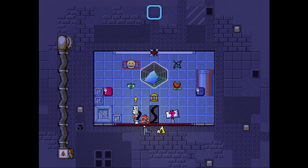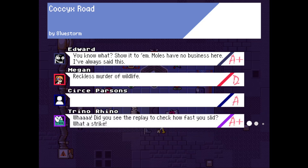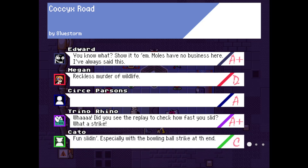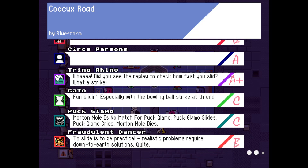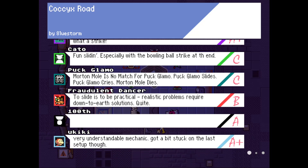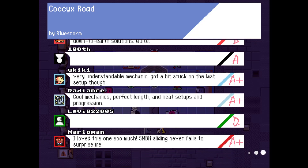This is still a well understood mechanic — it's a good demonstration of it. Show it to them. Moles have no business here, I've always said this. Reckless murder of wildlife. Did you see the replay? Check how fast it slid? What a strike! Fun slide, especially the bowling ball strike at the end. Morton Mole is no match for Puck Glamo. Puck Glamo slides. Puck Glamo cries. Morton Mole dies. To slide is to be practical — realistic problems require down-to-earth solutions. Very understandable mechanic. Got a bit stuck on the last setup though. Cool mechanics, perfect length, new setups and progression. I love this one so much. SMBX Slite never fails to surprise me.